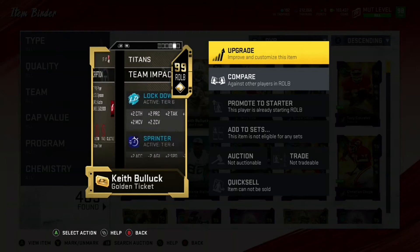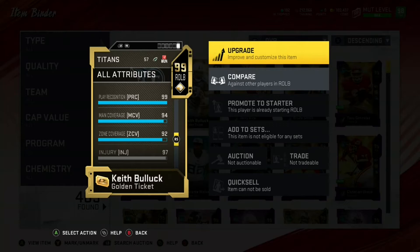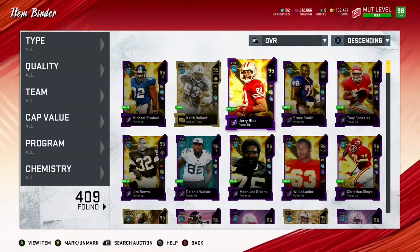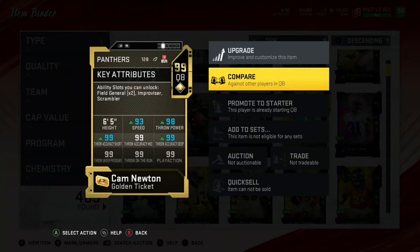He has plus 3 speed because of my lineup with John Madden. I'll show you his coverage stats real quick — I believe he has 94 man and 92 zone, he does. So he's really good in the 3-4, if you're running cover 4 drop show or cover 3, he's really really good in coverage. I'll show you Cam real fast as well.